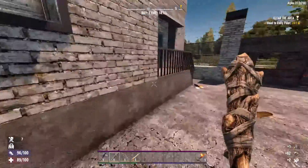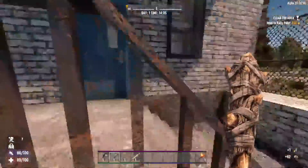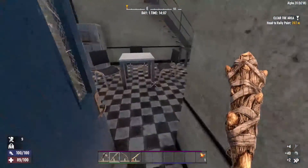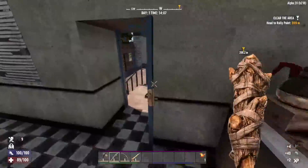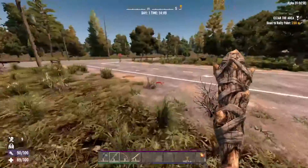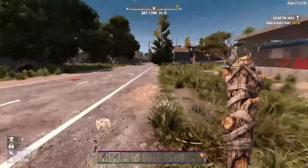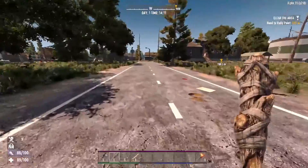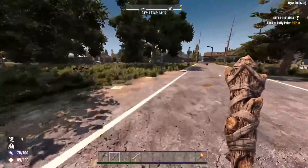The first thing I'm going to do — I know we picked up that quest — but I want to find a house in this town here, clear it out, and use it as a base of operations.